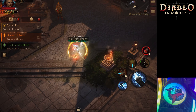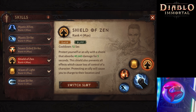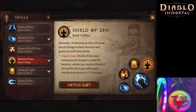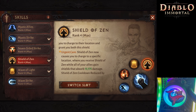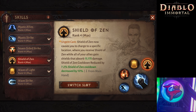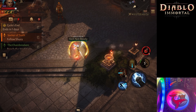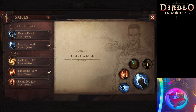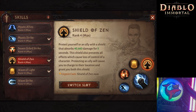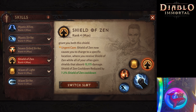Your fourth skill is Shield of Zen, and it is very important. Before any engagement, before you dash in and kill someone, you will want to use Shield of Zen. This shield provides protection from CC — as long as your Shield of Zen is on, it's harder to fear you and harder to knock you back. But as soon as your Shield of Zen has been depleted, you will be able to be CC'd, and if you're CC'd, you're probably dead. So always have Shield of Zen up before you engage in any combat.